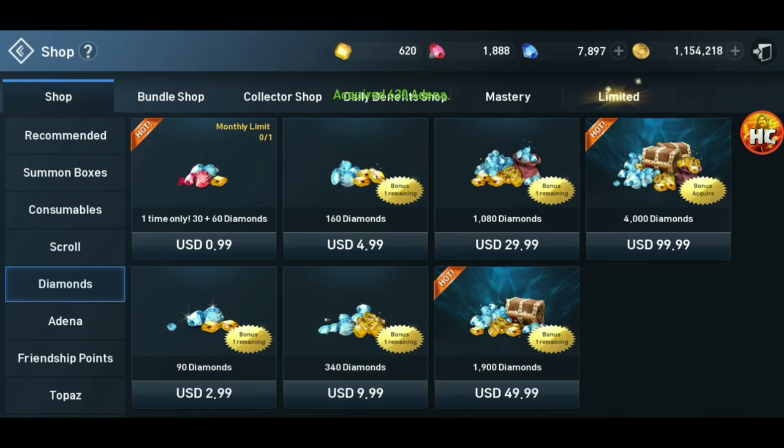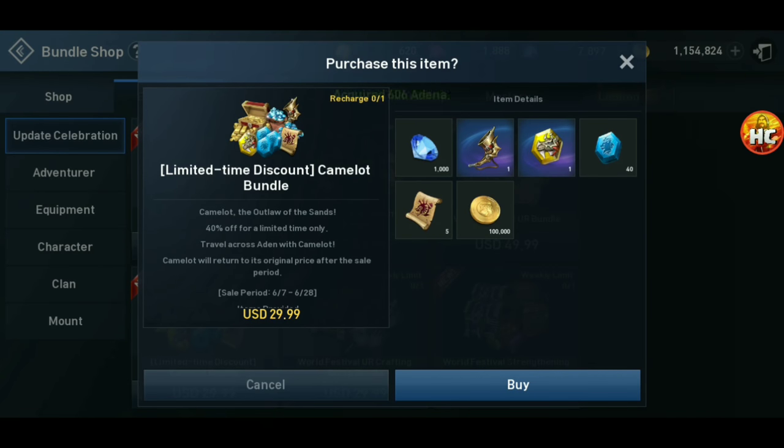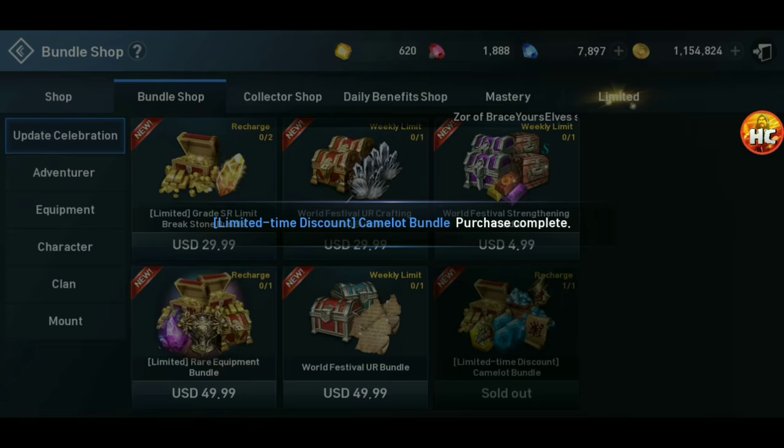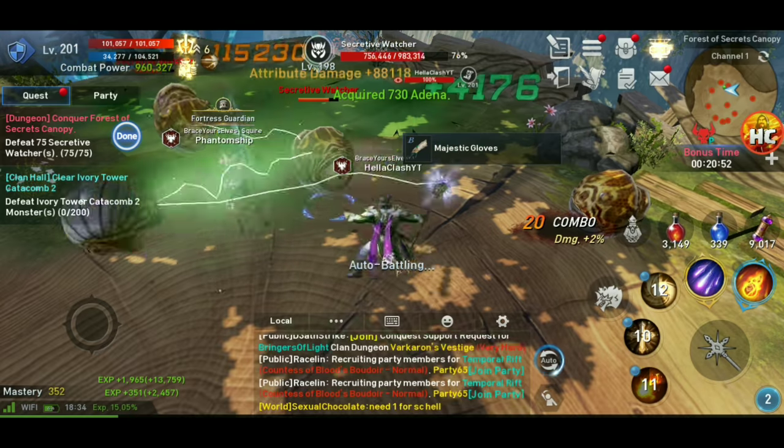From my understanding, it gets 5,000 CP once you buy it and equip some armor on it and things like that. We're going to grab it today so you can see for yourself — you can watch my CP and see how it looks. It's a pretty cool looking mount. So we'll buy that. Alright, so we got the mount.